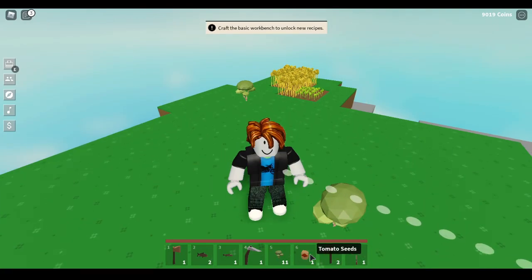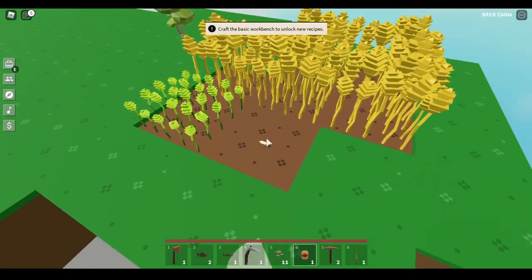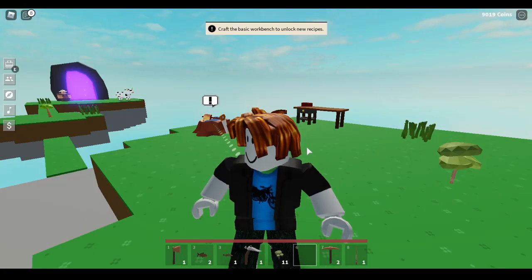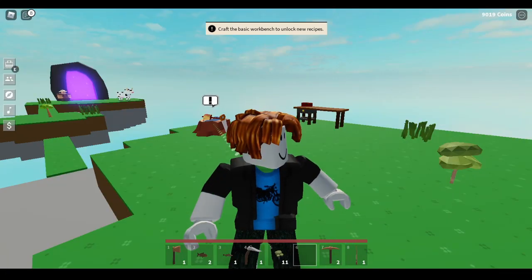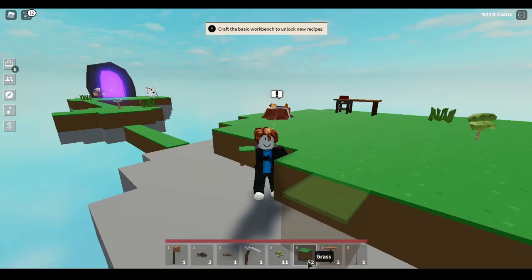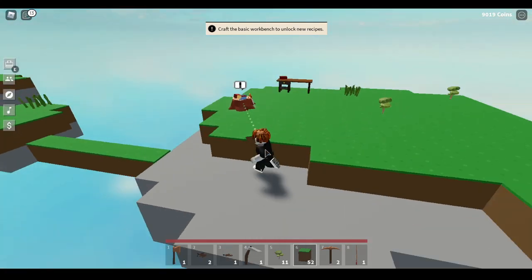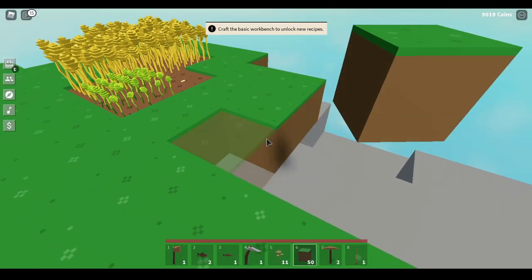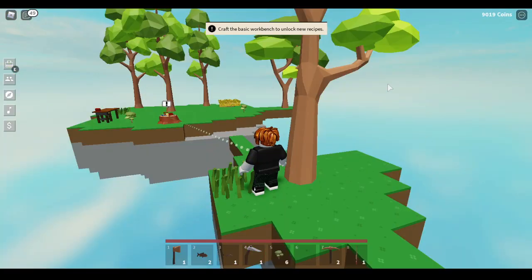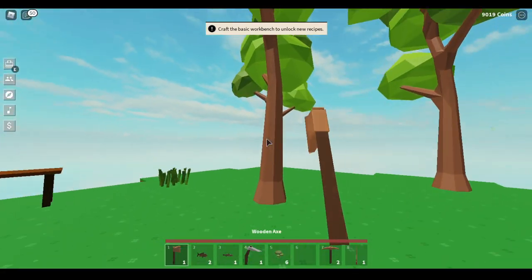Back on your island, take your tomato seed and plant it in the little plot - it should grow quickly. Next, get your grass from your inventory (press E or the inventory button on PC), and build a nice plot of land where you can start placing trees. If you followed these steps, you should have a lot of trees growing now.